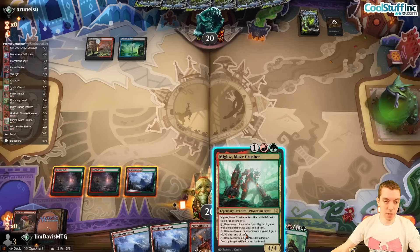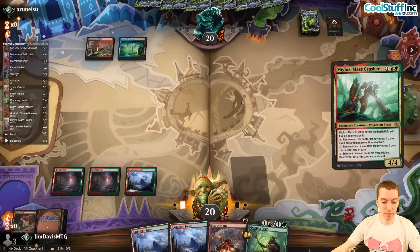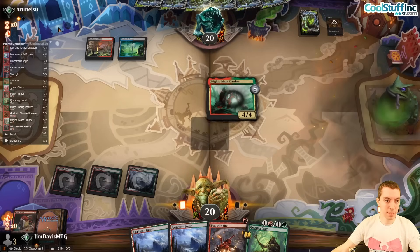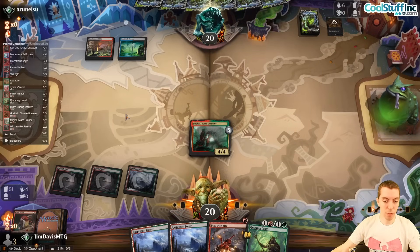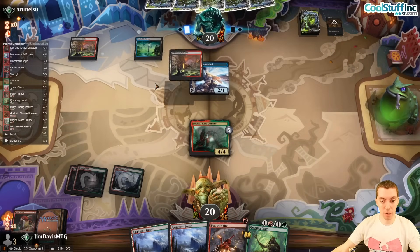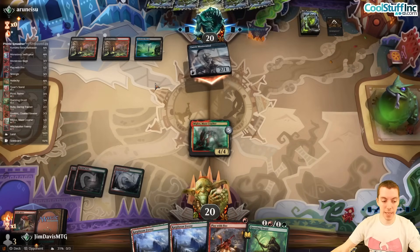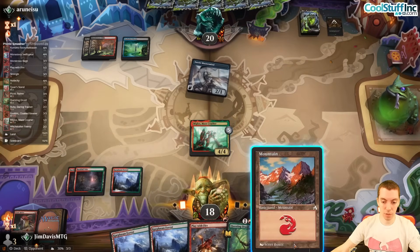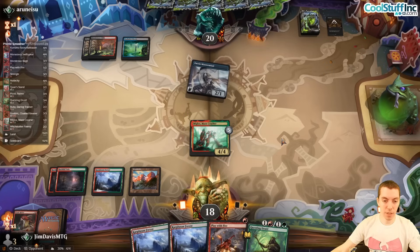They have Make Disappear, which kind of sucks — but we gotta do what we gotta do. Maybe Go for the Throat. Mastermind's great — fine. We don't care about the drawn card at all. They attack, they make Corpse Appraiser — no! Play a land and send.